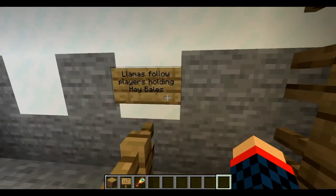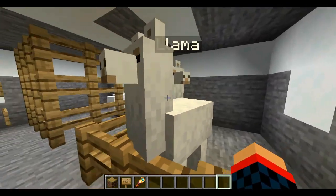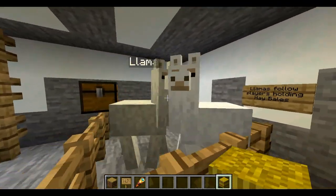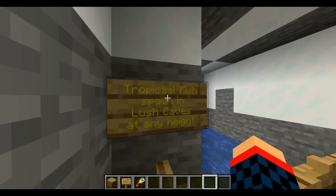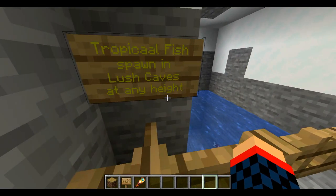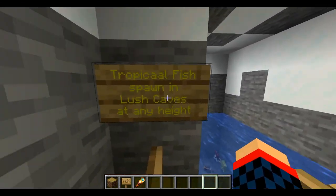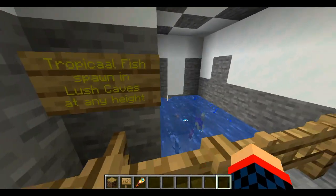Now I'm talking about llamas, because llamas have a new ability. We can make them follow us with a food item, which is a hay bale. Look, they're following me — I'm not lying. This got both of them. We also have tropical fish — I realize I put two A's in there, whoops, my bad. Tropical fish spawn in lush caves at any height. I don't know why these fish are up here this high up. Look at all these tropical fish — that's pretty cool. I didn't expect fish to get an update, but they did. This is the caves update, not an underwater update, but it's a surprise — and a welcome one.